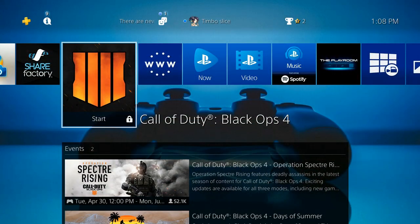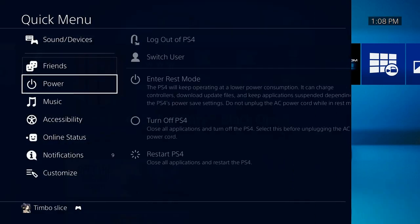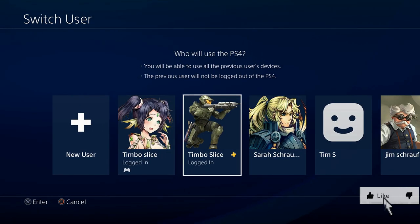The first method is a very simple method. Simply hold down the power button and go to power and restart your PlayStation 4. Then when you log in, make sure you're logged into the correct account.